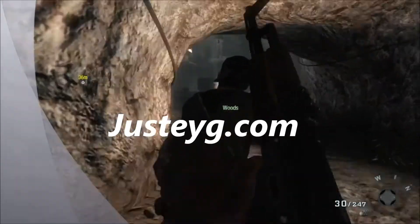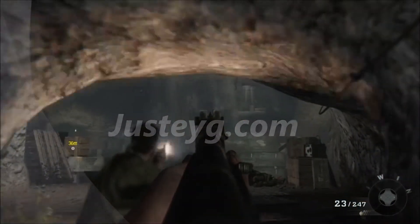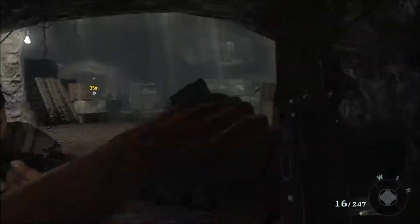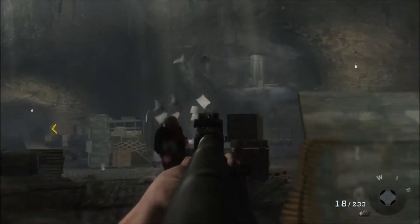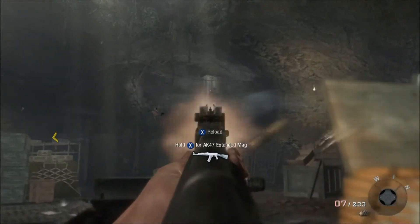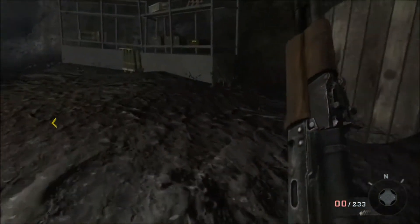Welcome to JustEYG.com. This is Z618 bringing you the Intel for Mission Payback, Call of Duty Black Ops. The first piece is after you play Russian Roulette — you're going to come down the hallway, up into this little room, and on the right-hand side on the shelving, you'll find Intel number one.